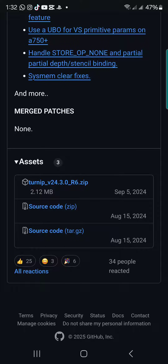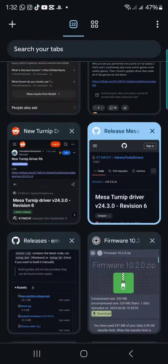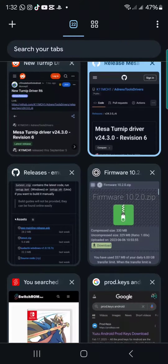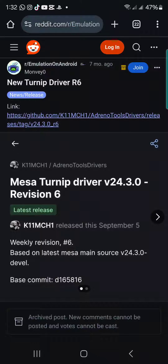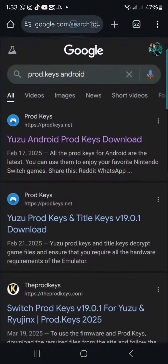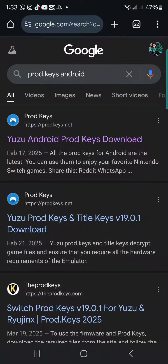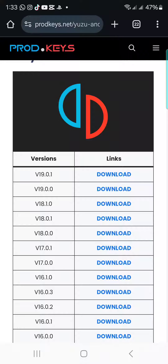When you're on GitHub, scroll down to the Assets section and you'll see Turnip — just download that. The next thing you need for the emulator to work at all is the prod keys. Go on Google, type in prod keys Android, click the first result, scroll down, and download the latest version which is 19.0.1.